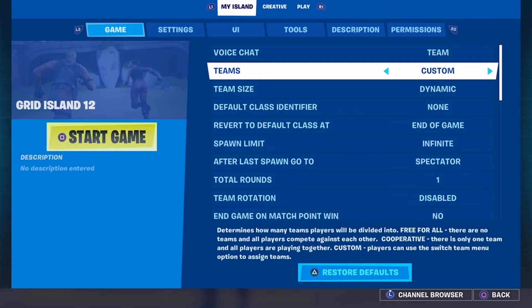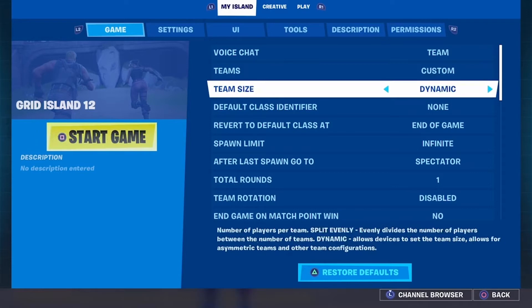Or you can just set the number of teams for your game. Custom is a bit more complicated and we'll get to that in settings of different game modes. Team size — you can set the exact number of players you have on each team, or you can split it evenly. However many people you load into the game with, it will just automatically divide the teams evenly. Dynamic is a bit more complicated — say if you want players to swap teams at different points, or say if it's a 1v3 game, that's the setting you'll need for that.